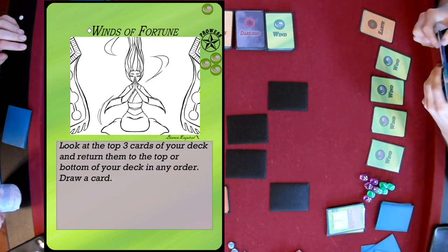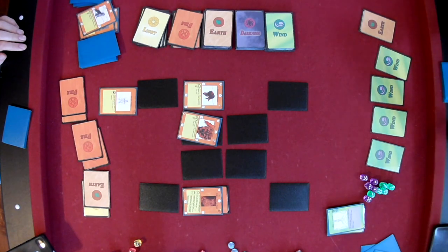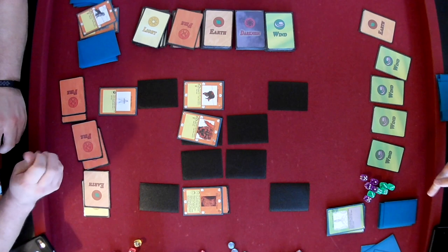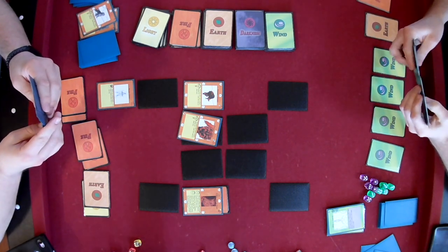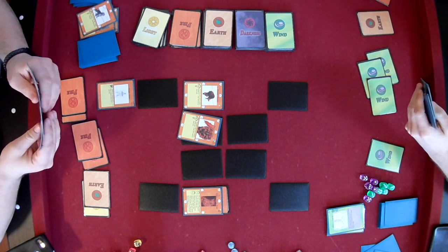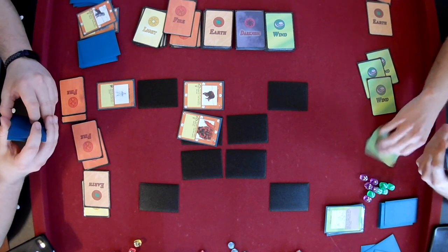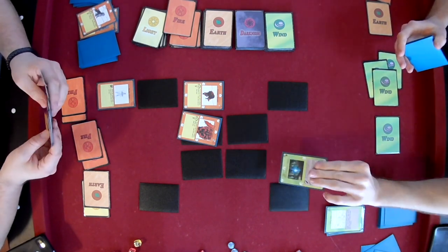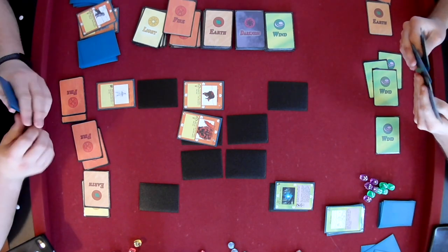Brian's gonna read the winds again, getting a look at those top three cards and figuring out what he likes. Brian getting a fire element as well — now into his three colors. Probably setting up for that archdemon. Blows it back to his hand. That poor pup died for nothing. Gets Olo back on the field. Ends the turn.